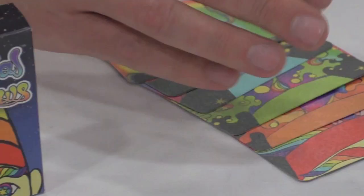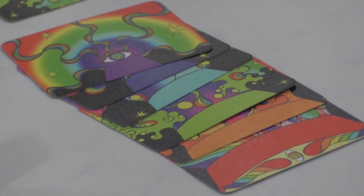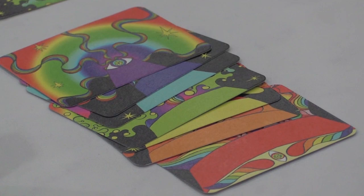Essentially, what happens is that you want to build a rainbow — red, orange, yellow, green, blue, indigo and violet. We actually had to find the yellow card just now, but we've got all the colors here.